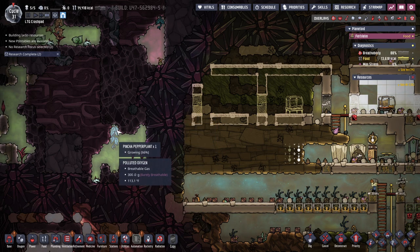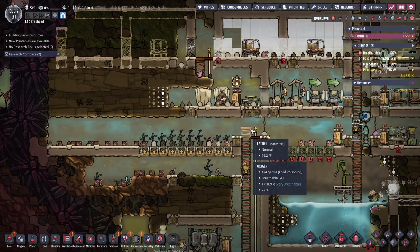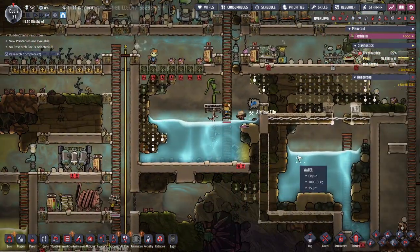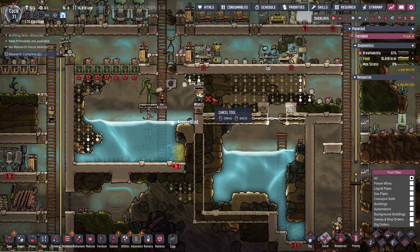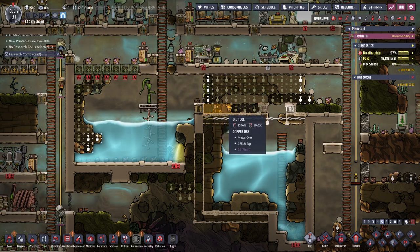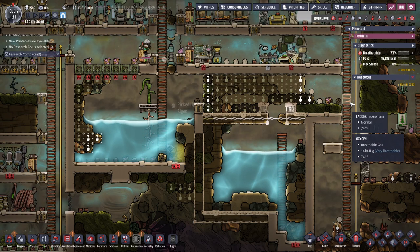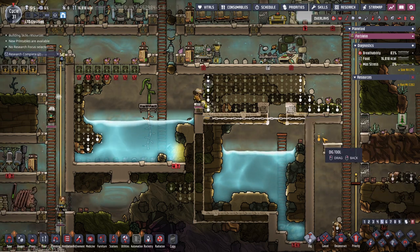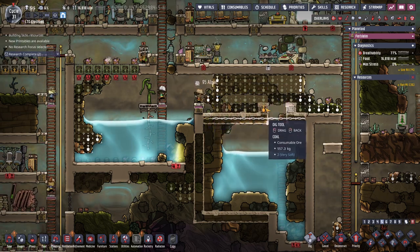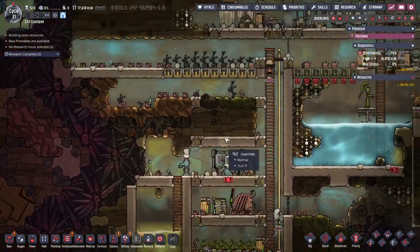I would kind of like another ladder down here. What are you? Pepper plant - oh, I could probably make spices with that. 113 degrees. Barely breathable chlorine gas, which can be used to kill germs. What do I want to build here? Not even sure. Heating and cooling is going to be fun to figure out.